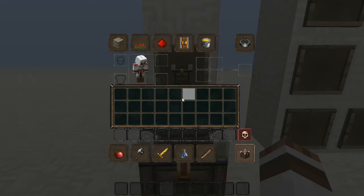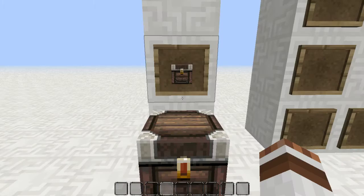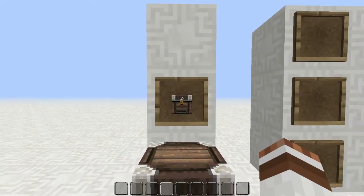The trap chest is found in the creative inventory under decoration blocks. The ID is 0146 if you're going to be using the give command, for example in map making.